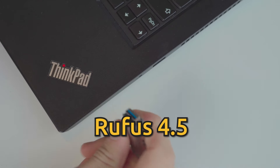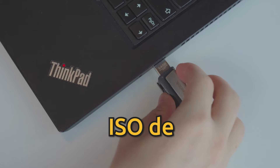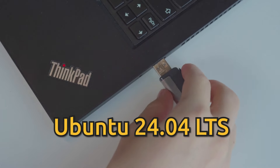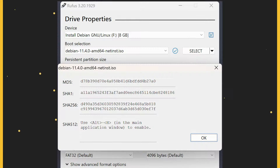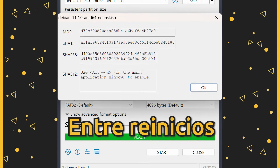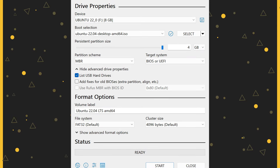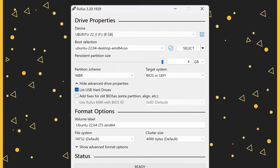La actualización Rufus 4.5 trae mejoras importantes al trabajar con ISOs de Ubuntu 24.04 LTS. Ahora permite la persistencia, lo que significa que los cambios realizados en una unidad USB se conservan entre reinicios. Esto transforma tu USB en una instalación portátil sin necesidad de instalar el sistema en el disco duro.